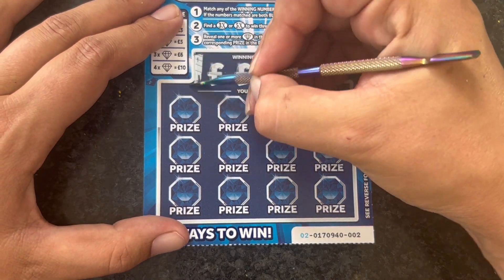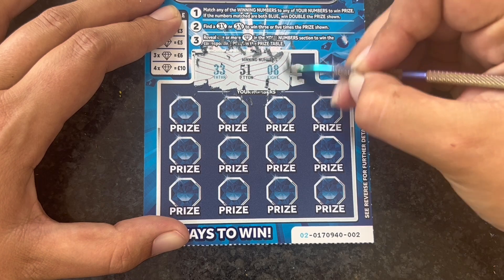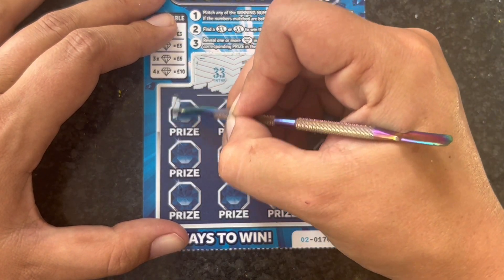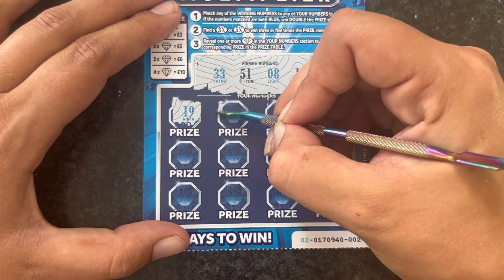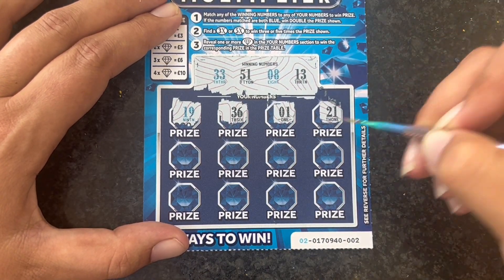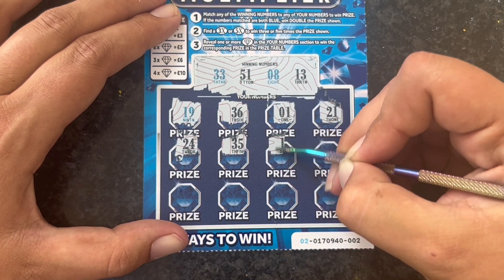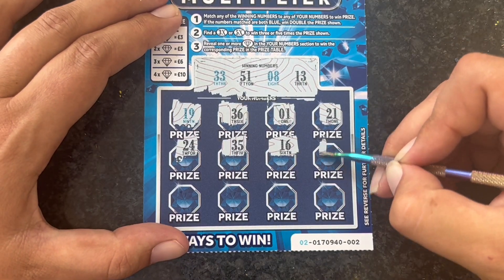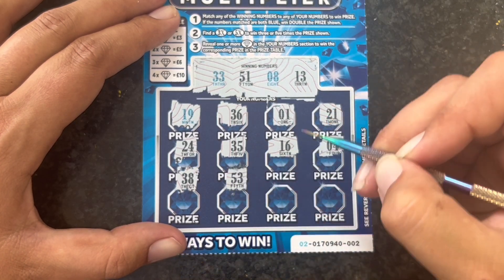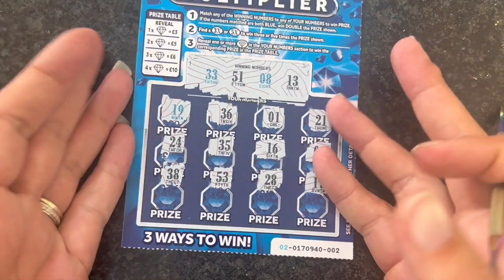Right, let's do a Sapphire Multiplier. We're looking for blue 33, 51, blue number 8, and unlucky-for-some number 13. Blue 19 — nope, 36 — nope, number 1 — nope, 21 — nope, 24 — nope, 35 — nope, number 16 — nope, number 4 — nope, 38 — nope, 53 — nope, 28 — no, and 17 — nope. Didn't give us anything, that card.